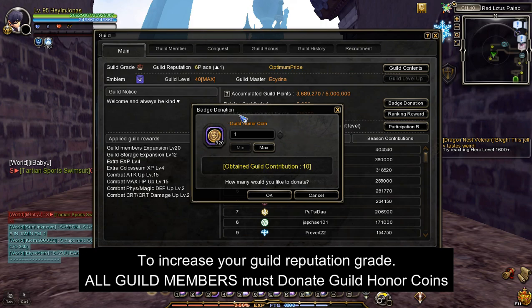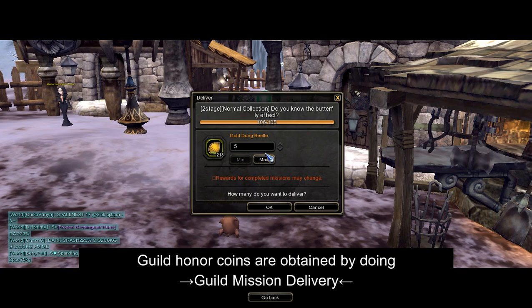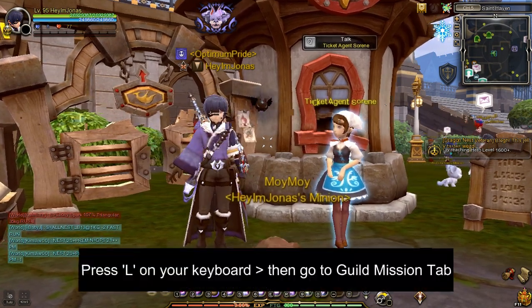To increase your guild's reputation grade, the guild members must donate guild honor coins. Guild honor coins are obtained by doing the guild delivery mission. I will show an example of how to do a guild delivery mission.